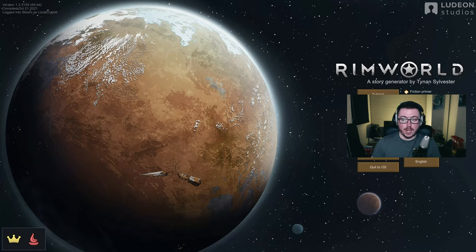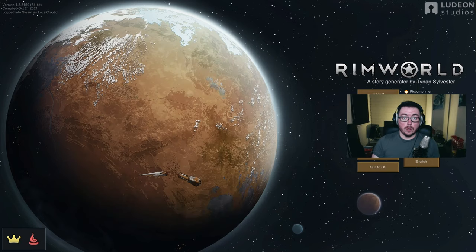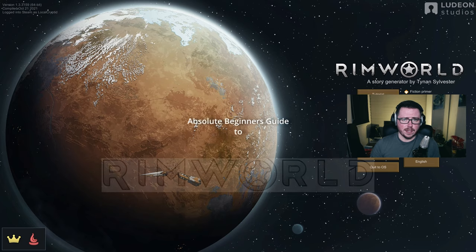You've just picked up RimWorld for the first time and have no idea what you're doing. Dropping into your first game can be pretty daunting and leave you with a ton of unanswered questions. Where did all my food go? Why is that person setting all those fires? Who exactly is Randy, and why does he hate me? Lesser mortals might be tempted to give up and beg Steam for a refund almost immediately, but not you. You're committed — or at least you should be. For those of you who want to survive, and dare I say thrive, out here on the Rim, I present to you the absolute beginner's guide to RimWorld.